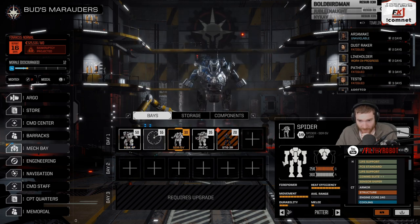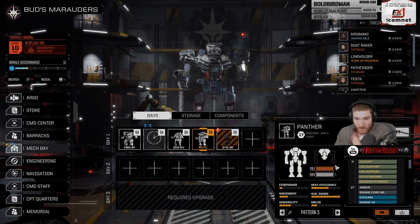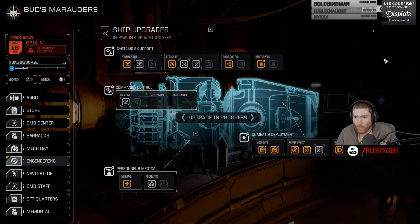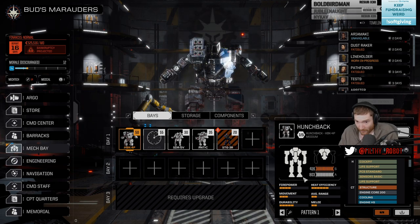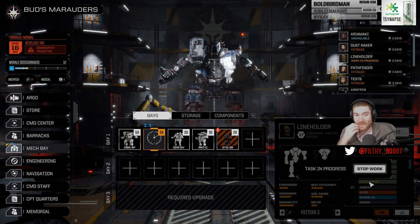Let's take a quick look. Spider's got — we upgraded his sensor package, he's running the sensor sniper, which is fine. The Panther is running just the powered sensors. The Line Holder is already being repaired so we can't modify it. I'm pretty certain they have improved sensors as well, but I can't remember — it's the ECM package, and I can't remember if that is a sensor package or another component package.